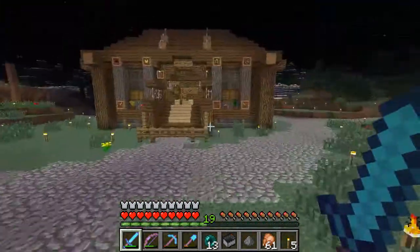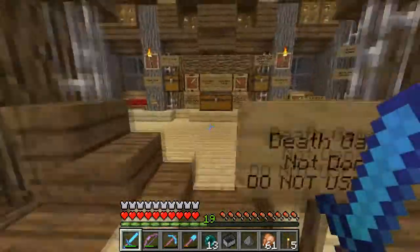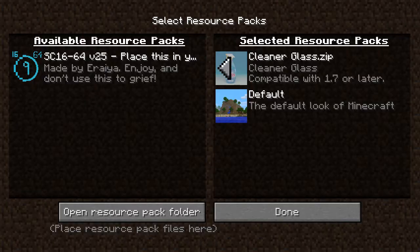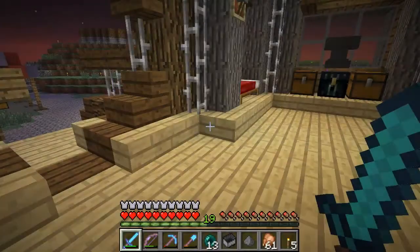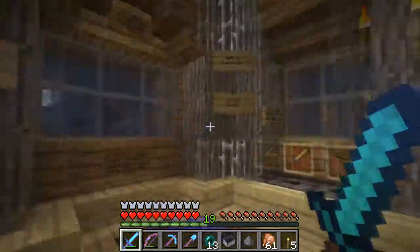So I decided to get a clear glass texture pack. Let me show you — it's this one here, Cleaner Glass. It's got the — what's it called? Windex. That's it. So yeah guys, that's what I'm running at the moment and I actually really like it. It looks so cool.